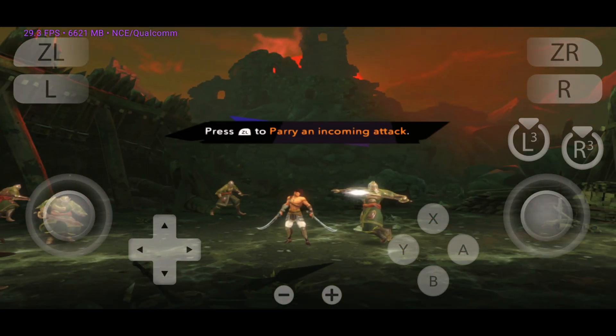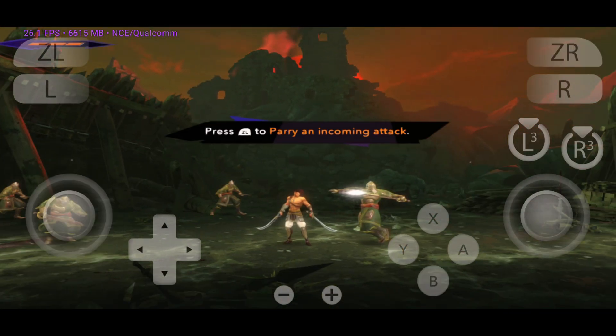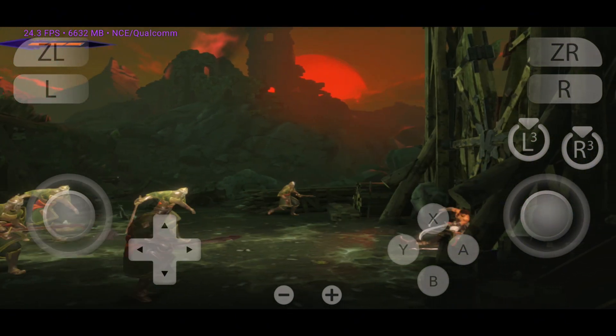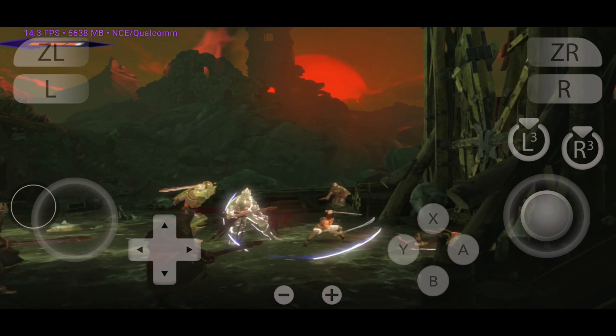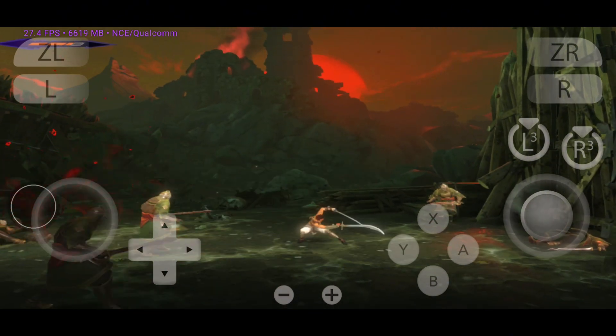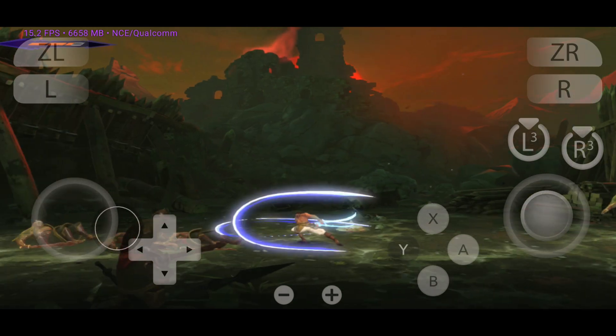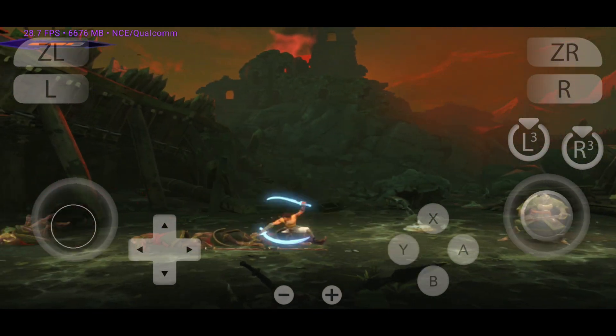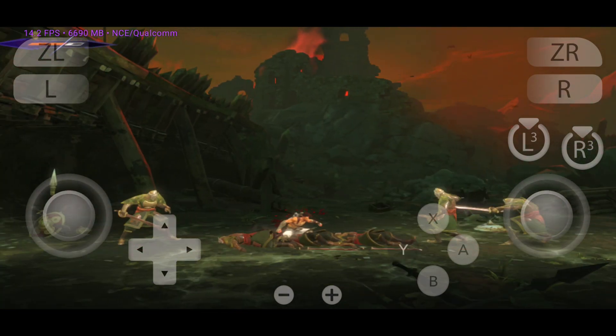Citron retains a minimalist interface similar to the original Yuzu, focusing on function over form. Eden emulator introduces a modern UI overhaul, offering tabs for game organization, detailed settings panels, and an improved layout tailored for mobile devices. Eden's approach is clearly UX-first, aiming to lower the entry barrier for beginners.